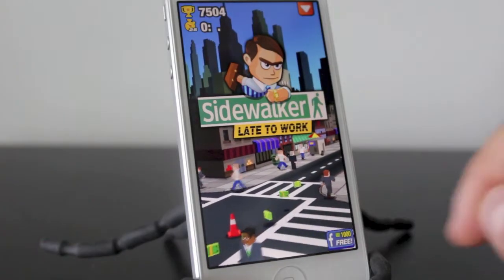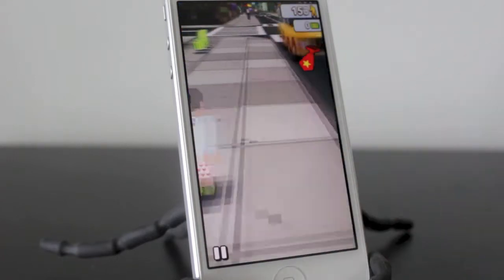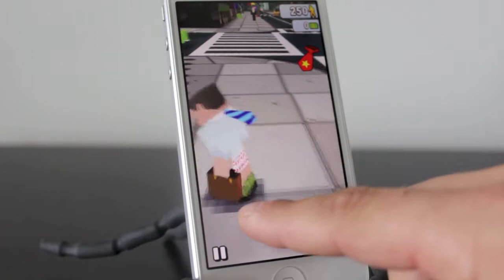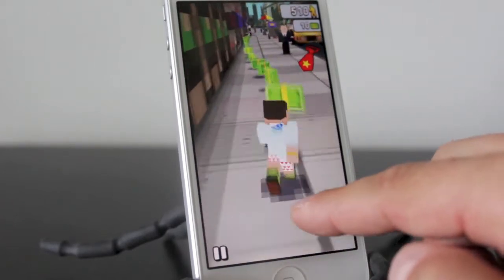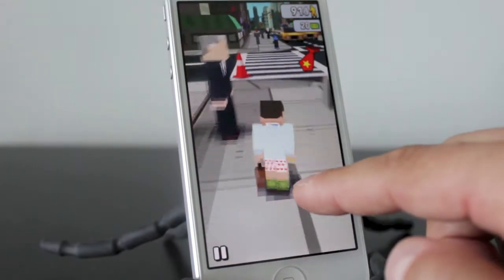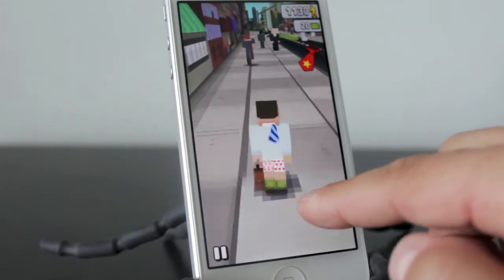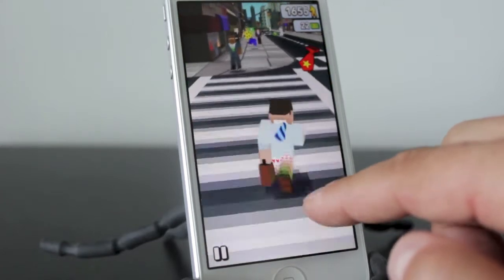So this is Sidewalker and basically what you're trying to do within this game is try to get this character, Johnny, to work on time. He's extremely late. If you've ever been late to work in the big city, you know there's a lot of things that you need to avoid. You need to avoid the obstacles — whether it's a fire hydrant, a car, or a person — you want to try to get around them as quickly as you can.